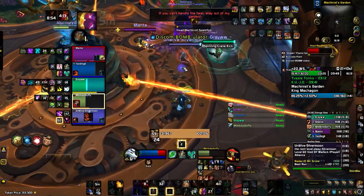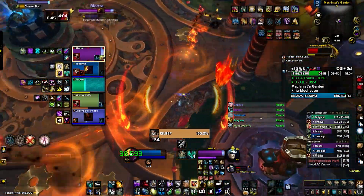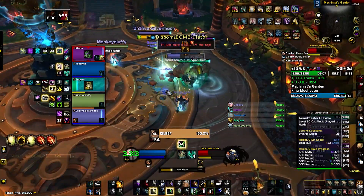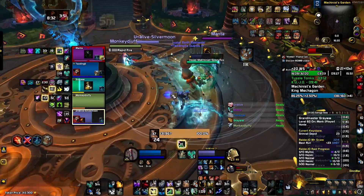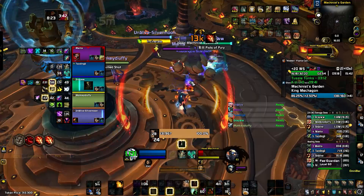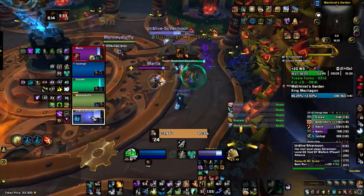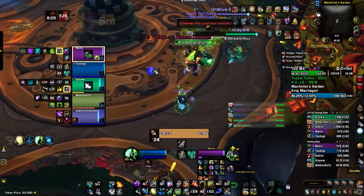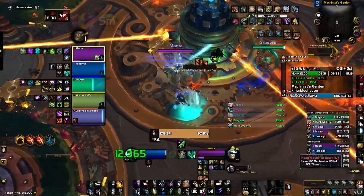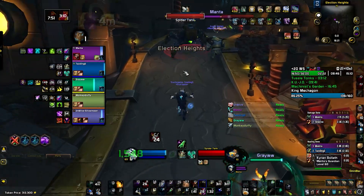As soon as you kill the cannon, some adds show up. I took damage but I used my defensive, so nothing to worry about. If you take one of these, just don't panic and check what you have in your cooldown toolkit so you can trade some cooldowns to stay alive. There's a debuff from the electric thingy that falls from the sky — if you stand on it, you get that debuff, and I think it stuns or puts you to sleep if you don't dispel it.